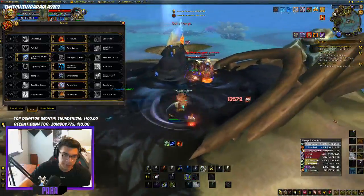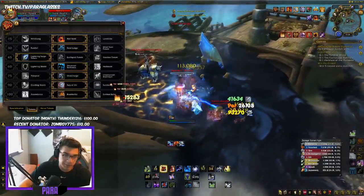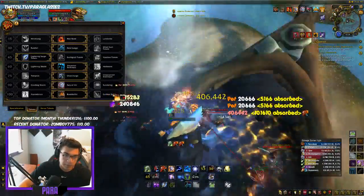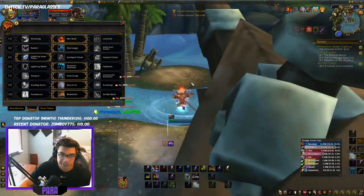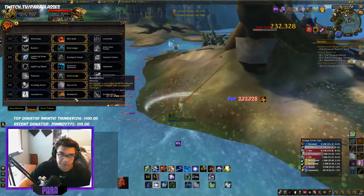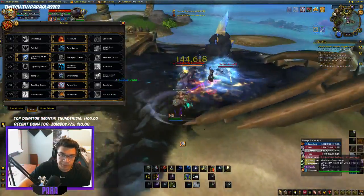I'll use Sky Fury here and pop burst on these guys just to showcase it a little. I'm going to run away and heal. I use Boulder Fist because it just makes your Maelstrom generation that much better, makes you hit for a decent amount with Rock Biter, and smooths out your Maelstrom generation.